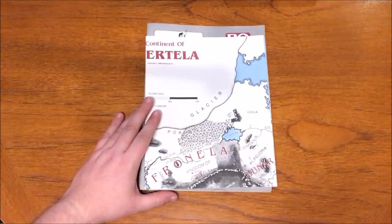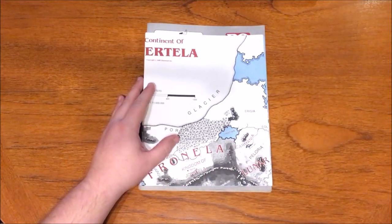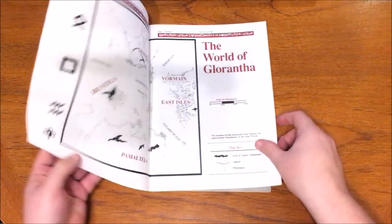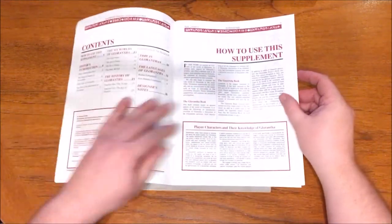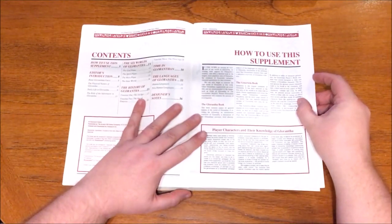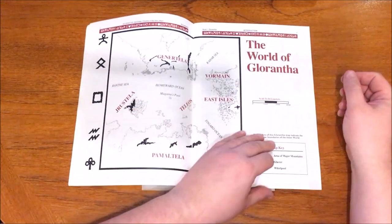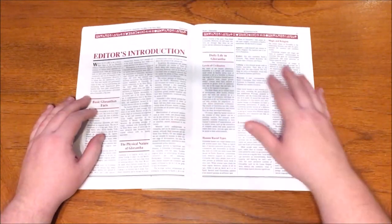First up is Gorantha Book 1. We have an introduction on how to use this supplement. It explains the extent of what the average player would know about Gorantha, with that being generally regional knowledge. Following this, we have a map of the world of Gorantha showing the main areas, and then an editor's introduction giving us some basic facts about Gorantha and its magical nature.